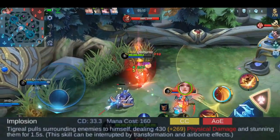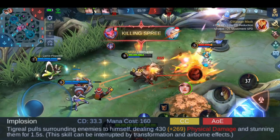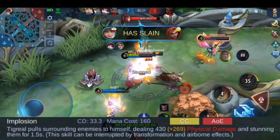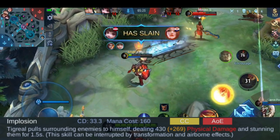More on that later. Let's talk first about his ultimate. Tigreal pulls all enemies to himself and stuns them. With this skill you can stun the whole enemy team if you are good, and basically win the gank for your team before it even started.